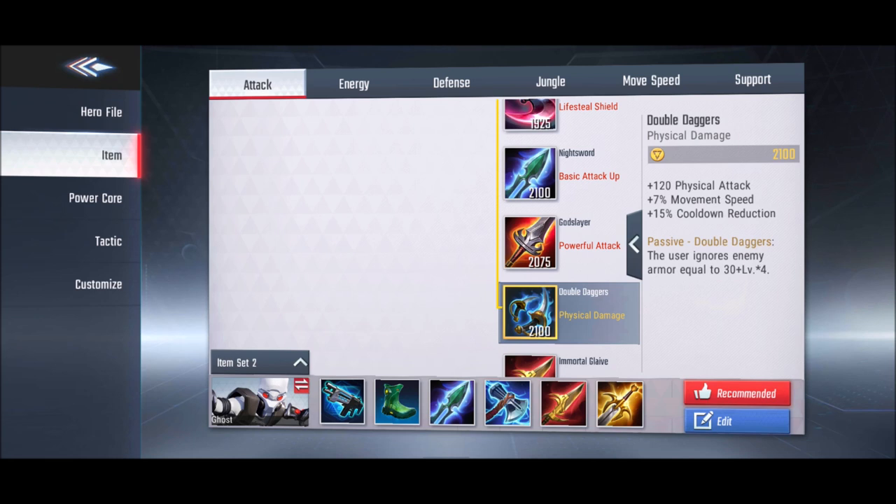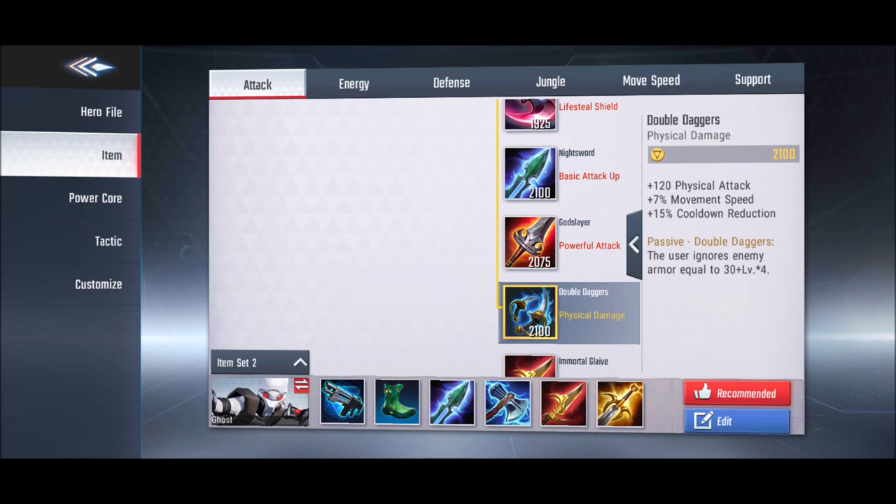Dual Dagger is a good second or third item for assassins and fighters — it ignores enemy armor equal to 30 plus 4 per level, gives 7% movement speed, and 15% cooldown reduction. Immortal Slave is an excellent hybrid item: if you take damage equal to 25% of your max HP within 2 seconds, you instantly gain a shield and 50% attack bonus for 4 seconds. This can turn the tide of 1v1 or 2v1 fights, though it has a 90-second cooldown.